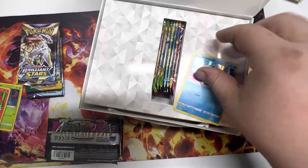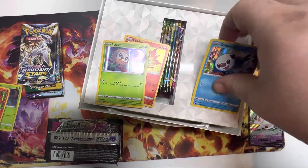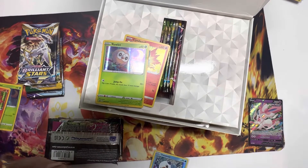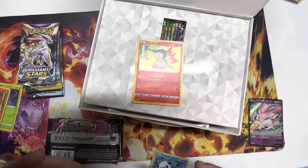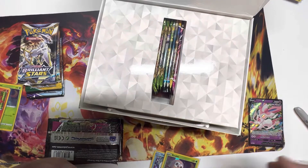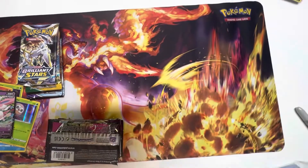It looks like we have three packs of Evolving Skies — today is going to be a fun video! We have a $20 tag and two $22 tags. Doing the math: 22 times 2 is $44, 50% off one is $33, and 75% of $20 is $15, so this is like $48 for everything. So for 48 bucks, we have seven promo cards and a bunch of sticker sheets.